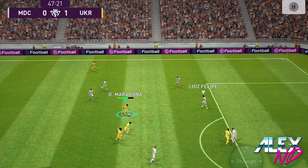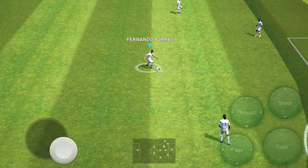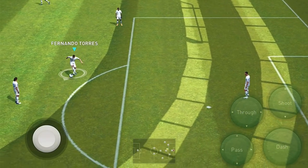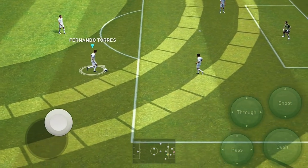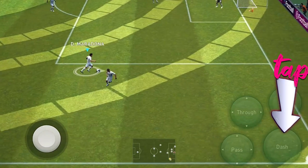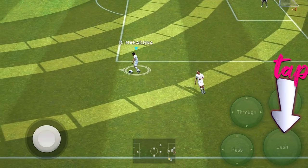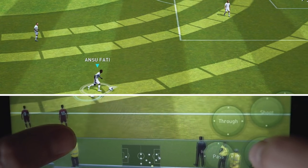First and foremost, let's check out the mechanics of the double touch. Let's check a player who has the double touch skill. Fernando Torres also has the scotch move skill, which is quite frustrating to have at the same time with the double touch — I'll be covering that a little bit later in the video. So let's use Maradona, who has only the double touch skill. When you're swiping the joystick directly, how it works: just tap dash and swipe in the direction that your player is running and he'll be doing that croqueta.